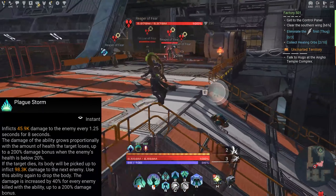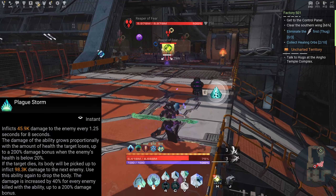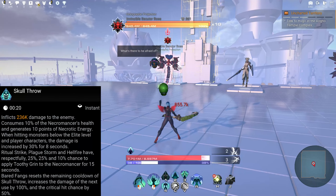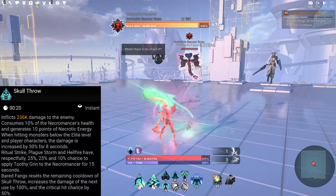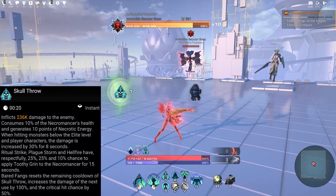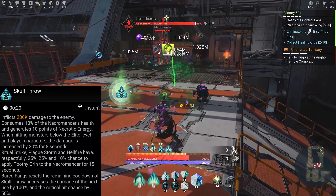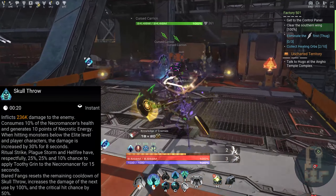Another combination ability is Plague Storm — inflicts X amount of damage to the enemy every 1.25 seconds for eight seconds. The damage grows proportionally with the amount of health the target loses, up to a 200 percent damage bonus when the enemy's health is below 20 percent. If the target dies, its body is picked up to inflict X amount of damage to the next enemy.